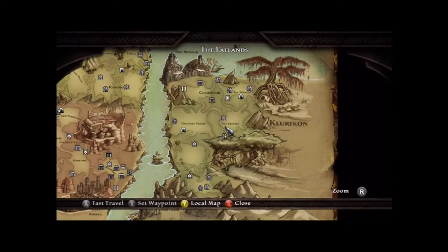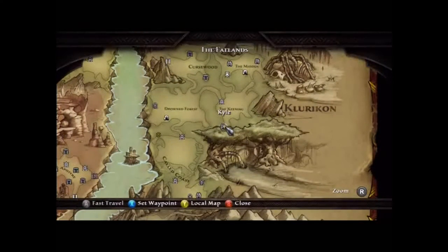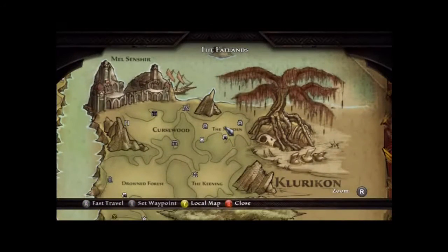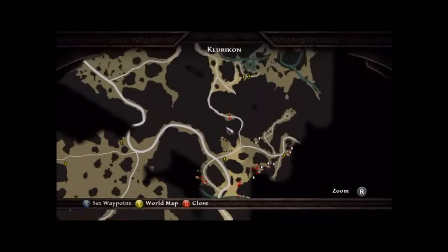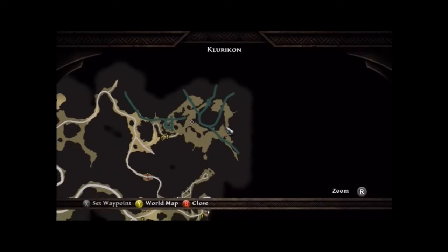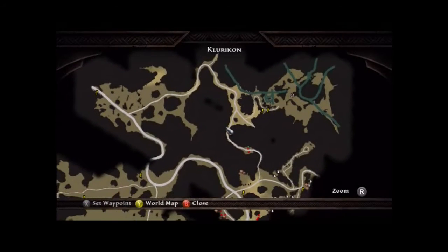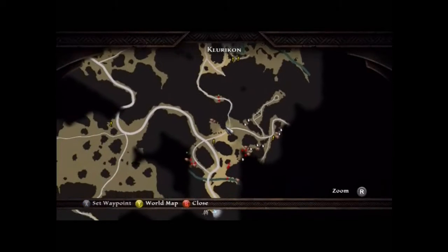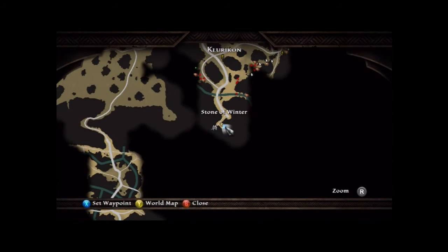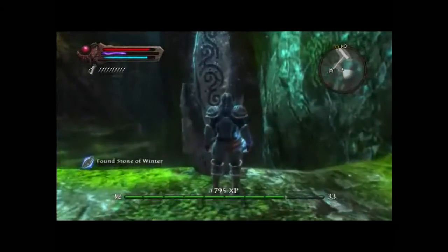Winter Lorestone number three is located in the Keening, which is below where we got our last Lorestone in the Midden. I'll show you how to get there — here's the local map. This is the Midden where our last Lorestone was. Just go the way I follow with my cursor. On the path there's going to be two of those crazy demon dudes — they're kind of hard to defeat, so just a warning. But here is our Lorestone, and there's a chest right next to it.